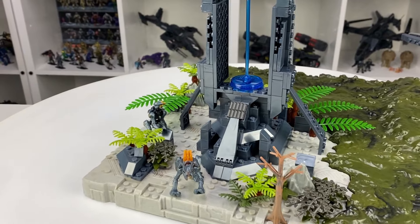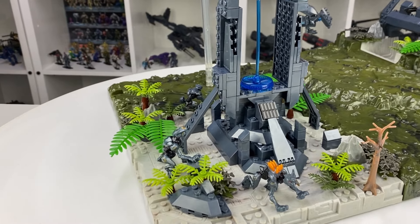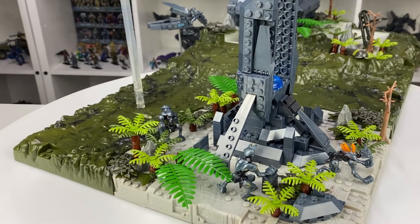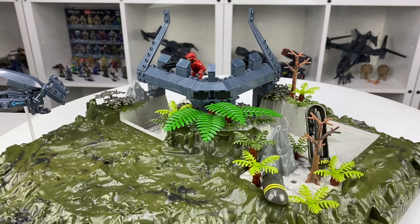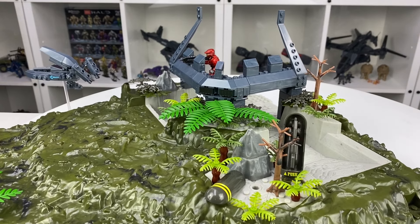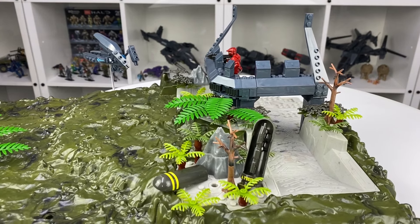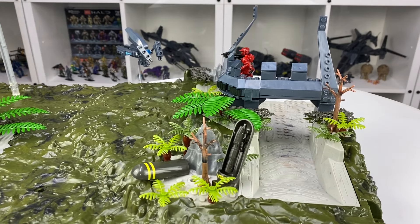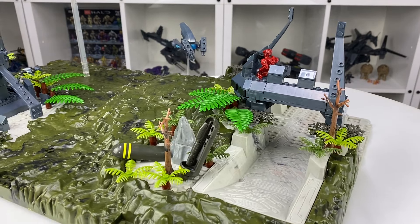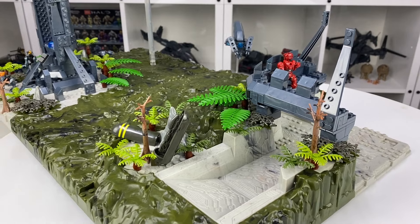First up we've got a pack of Forerunner dogs — yes, I know they're not called that, but I call them that. They're just hanging around at this Forerunner structure. I think if you stumbled across this in the game, you'd have these guys spawning left, right and centre just to make your life hell, so it seems appropriate to put a few around this area. Moving over, you can see I added the Sentinel back in as well as the red Spartan that comes with the set. He's hanging out on that Forerunner structure as a defensive position. I also added the weapon supply drop pod that came with the Warthog Resistance — those pods look absolutely cool, especially with a Spartan laser inside them.